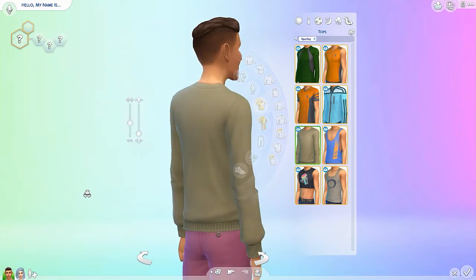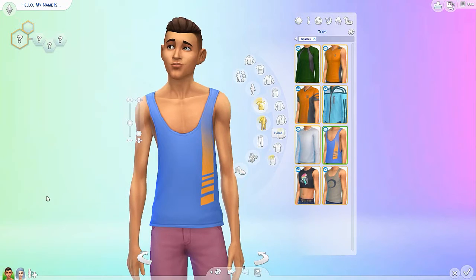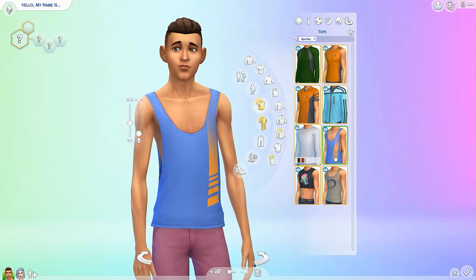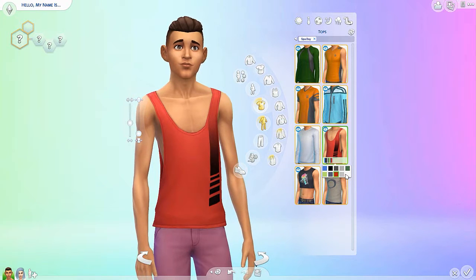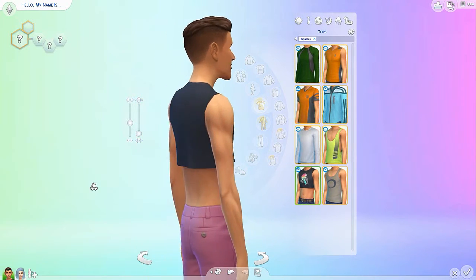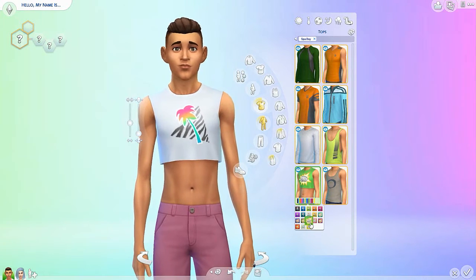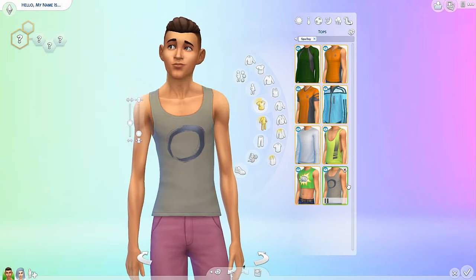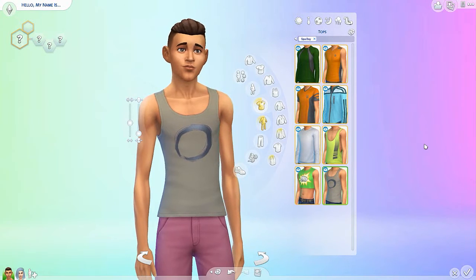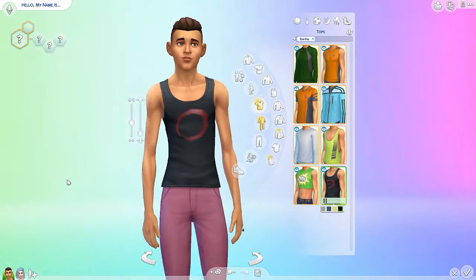And then we have this sweater — looks like any ordinary sweater, but it does look very comfortable. And then we have this side low tank top — I'm not a big fan, but it does come in a lot of different colors, more neutral. And then this cropped tank top — it just doesn't look right to me, but it does come in two different logos with a bunch of different colors. And then our last one, I'm guessing this is like the spa logo for The Sims 4 — it kind of looks like a Chinese brush stroke kind of design, and this comes in only four different colors. That's pretty much for tops.